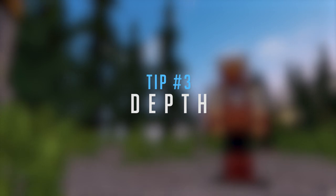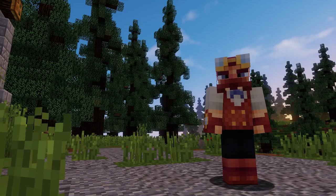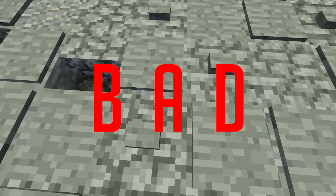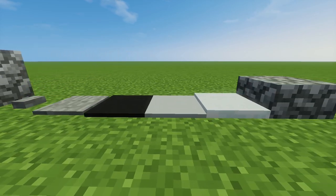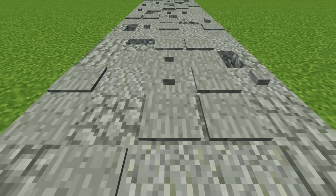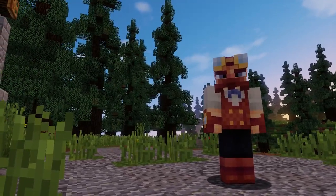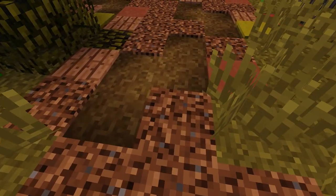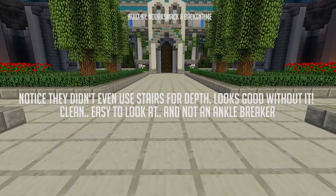Next up we have depth. While you can get away without adding depth to your pathway, it is still a very useful thing to know and use when needed. Depth is best described as adding stairs, buttons, and other blocks or items that add a small height difference throughout your pathway. Adding a stone button here and there simulates rocks that have been kicked around. Carpets and path blocks add a very small height difference that makes the path look aged and trampled on. Stairs and half slabs, however, are usually bad in most cases. Unless you are looking to build an intricate pathway for some royal palace, I'd personally recommend avoiding them.